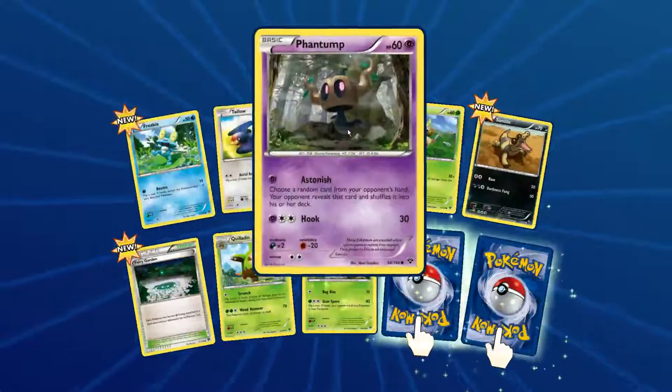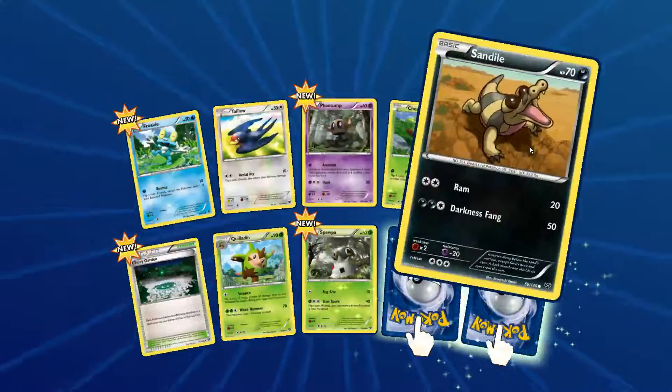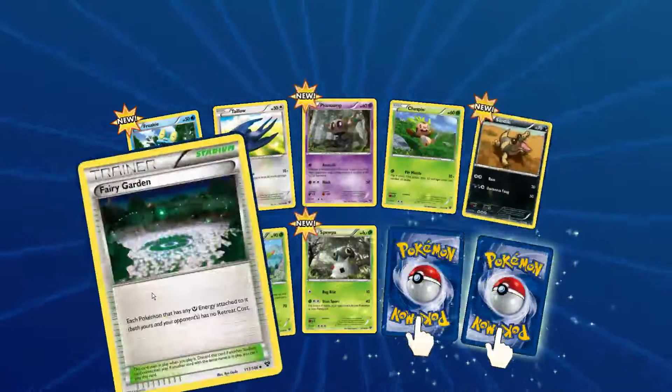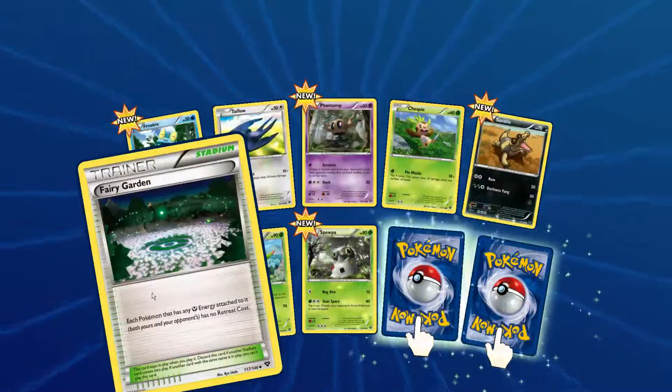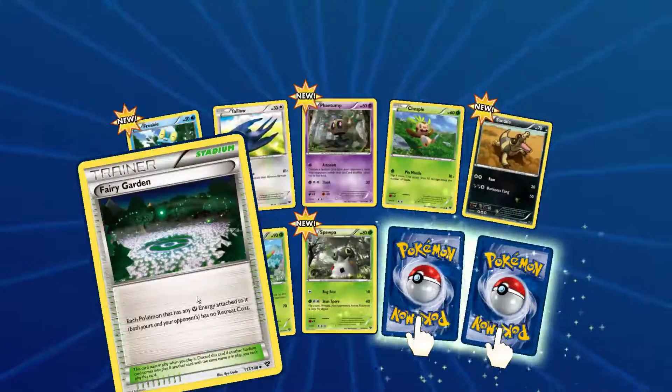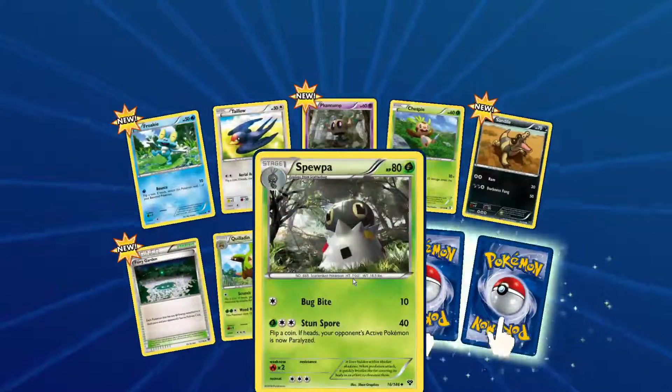We've got Prokey, Taillow, Phantom HP 60, Jasmine HP 60, Xanda HP 70, Pericordion — each Pokemon that has a fairy energy attached to it has no retreat cost, which can be useful — and Quilladin HP 90.